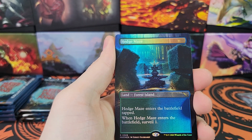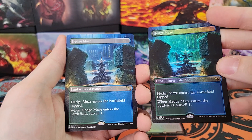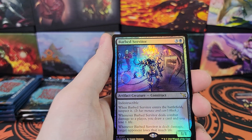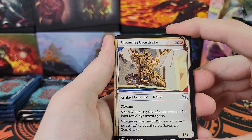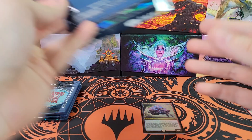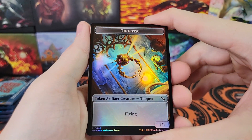We've got Hedge Maze Borderless, and another Hedge Maze. We've got some Fraternal Twins there - very cool. That's part of this land cycle for this set. Prisoner's Dilemma Commander. Unyielding Gatekeeper. Foil Barbed Servitor. Murder Borderless. Showcase Gleaming Gear Drake. And then random commons and uncommons. Not sure if there are any commons and uncommons that are worth anything in this set, especially with there being serialized cards. There's going to be tons of these opened, so probably all of the commons and uncommons will be pretty worthless. That's how it usually goes.